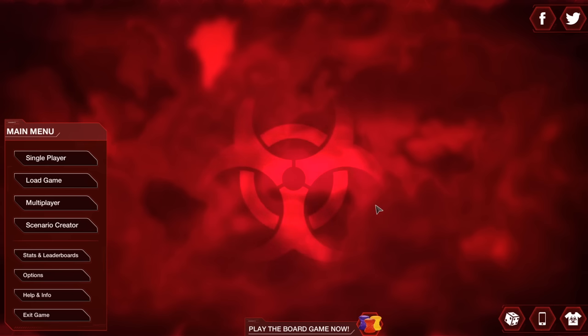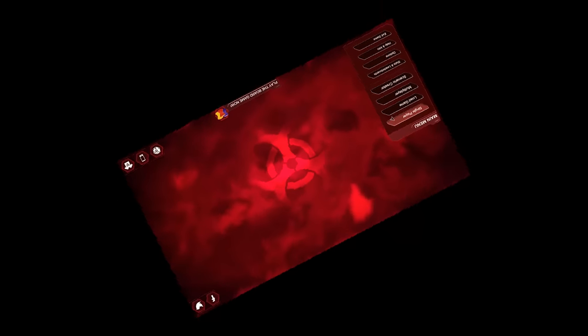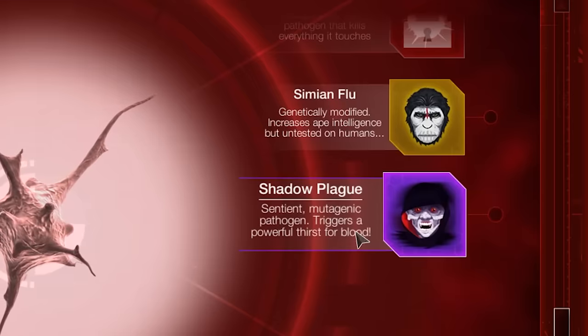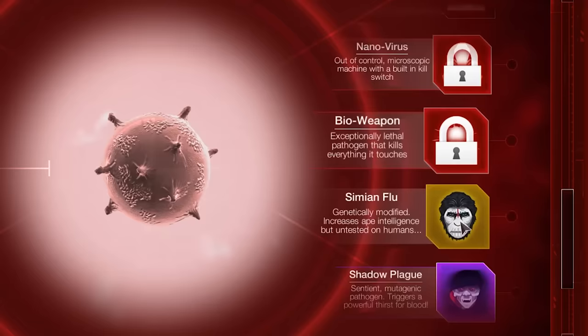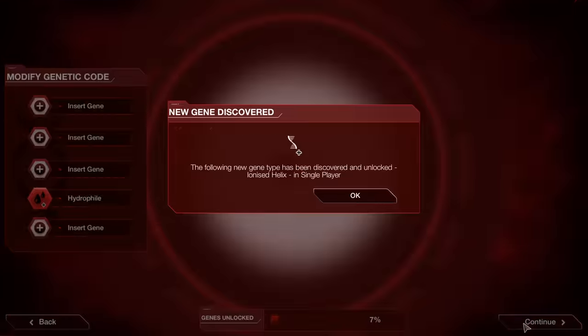Now, with all of that happy, fun stuff out of the way, it's time to get into the desolation of the human race. All you'll need for today's exploit is quite simply a copy of Plague Inc. You need to create a new game — it doesn't matter how far you are into the game, because you can still unlock just about everything. This lovely exploit works with just about any disease, but for today's simplicity we're going to be playing as a bacteria.